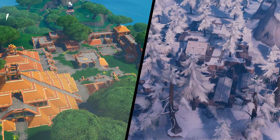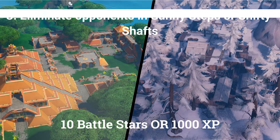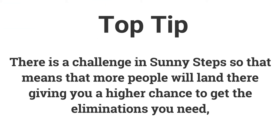The third challenge is to eliminate opponents in Sunny Steps or Shifty Shafts. If you eliminate 3 opponents in these locations you can get 10 battle stars or 1000 XP. Go to Sunny Steps since there is another challenge there, so other players will also go there, making it easier to get kills.